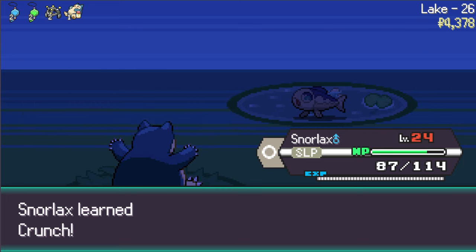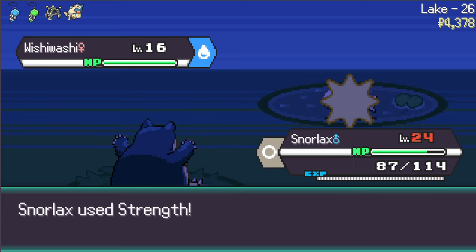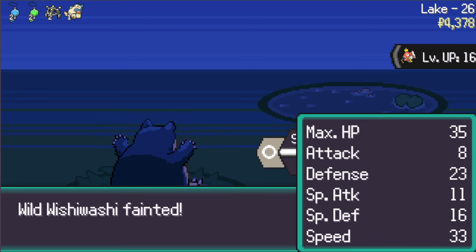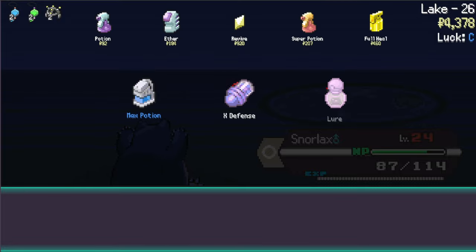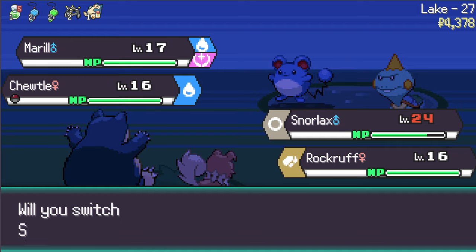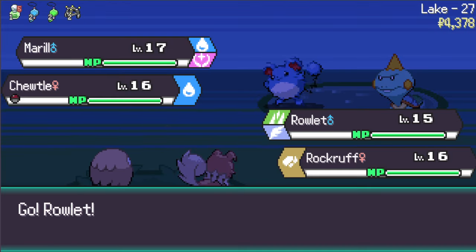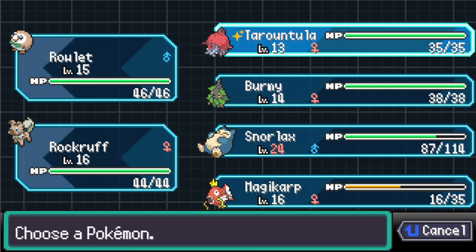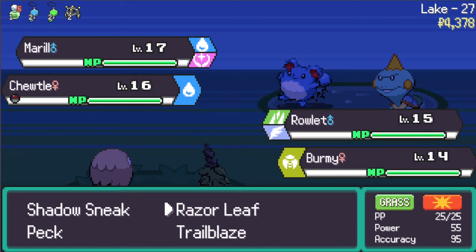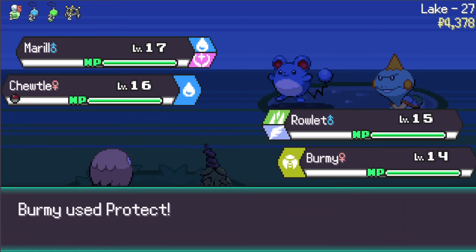Crunch - that's a heavy hitter. Replace Seed Bomb with that. I can hit ghost types for really hard damage now. I know I'm in a water biome but it shouldn't necessarily matter. I wake up - level 24, I'm at level cap with Snorlax. So I don't think it'll let me level up anymore. It might be time to swap up my Pokemon - Rockruff, you come out here. Snorlax will actually switch for Rowlet.